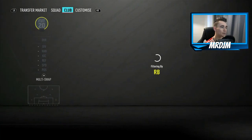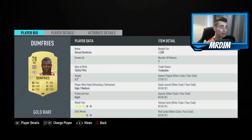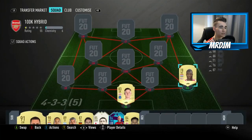Moving on to the right back position, we have got the 78 rated Dumfries. And I was very impressed with this guy — very overpowered in-game. 80 pace, 87 physicality: two really good stats. I would recommend this guy; definitely worth getting in your team.